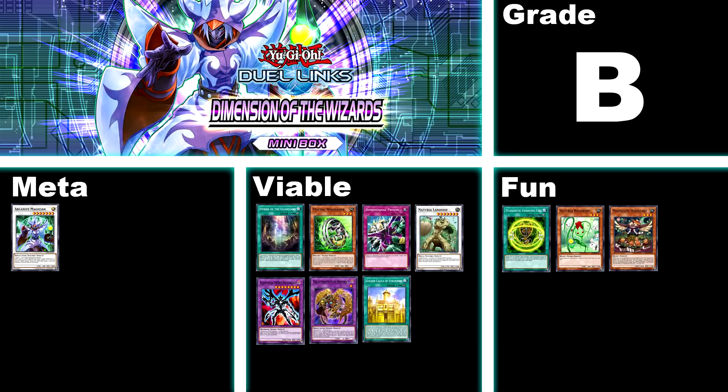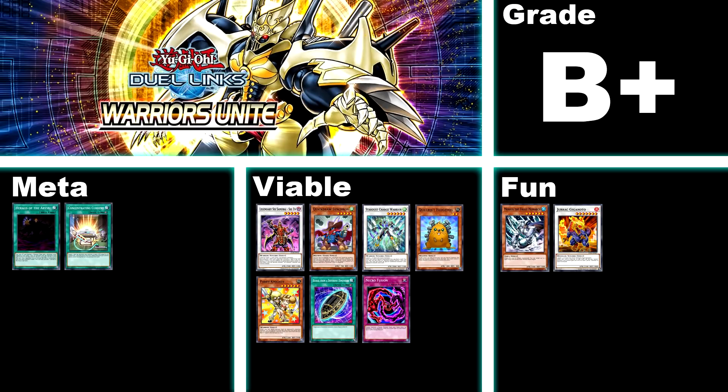And now for the highest rated box so far — number 36, Warriors Unite, B+. This box was very close to an A. The two meta cards it gives you are Herald of the Abyss and Concentrating Current, which are cards you can place into just about any deck. As for viable options, this box has Synchron support, Quillbolt Hedgehog, Parry Knights, Necrofusion, Burial from a Different Dimension for Magnet players, Stardust Charge Warrior, and most importantly, the entirety of the Six Samurai deck that used to be considered top tier and is currently still pretty damn good. The only reason this didn't get a higher grade is because Six Samurai have fallen off quite a lot.